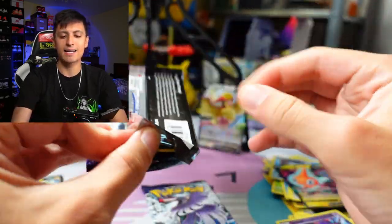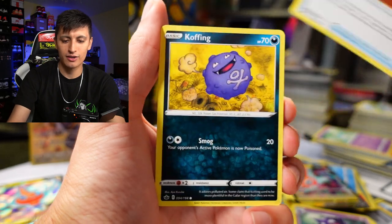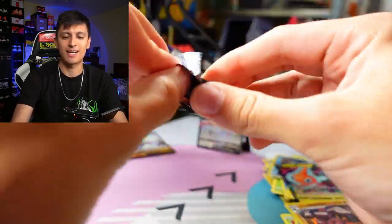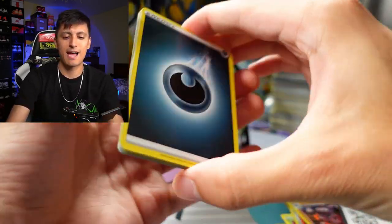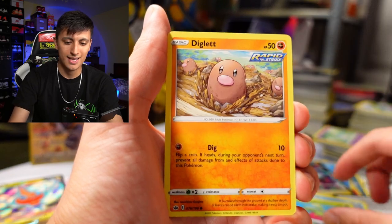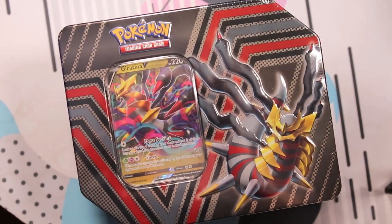Currently the winner is the Rotom V tin because of that Pikachu Trainer Gallery, with the Gallade tin in second. Two last Chilling Reign packs from the Giratina tin: Brawly, Haunter, Fire Resistant Gloves, Koffing, Delibird, Galarian Farfetch'd, Porygon, Heracross, Aerodactyl. Last pack magic — we got a Rotom V out of that too. Final pack: Dark Energy, Brawly, Seel, Kofu, Hachiena, Seel, Rapid Strike, Bonsly, Diglett, Weeding Gloves, and our last card of the video is a Metagross V!